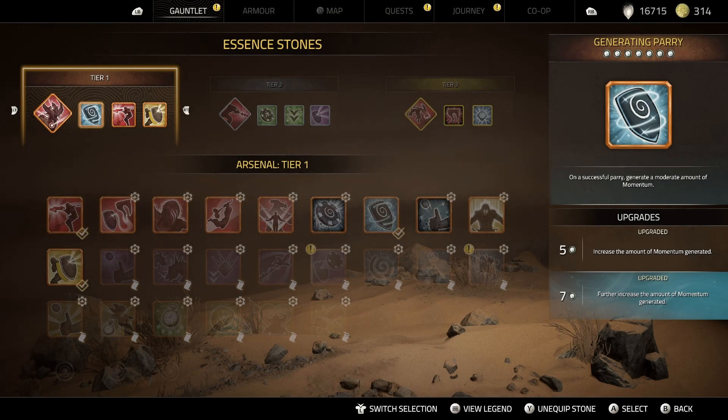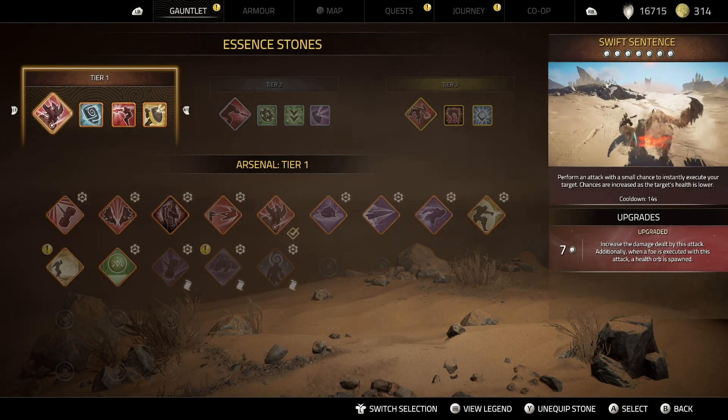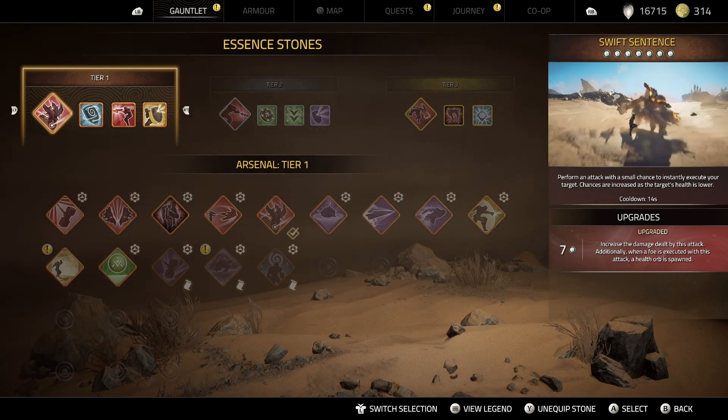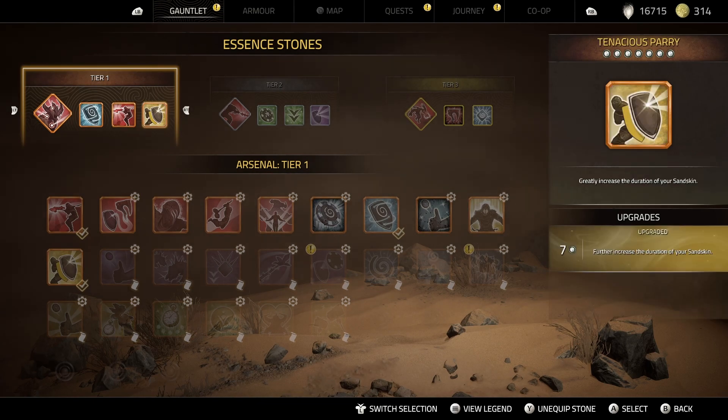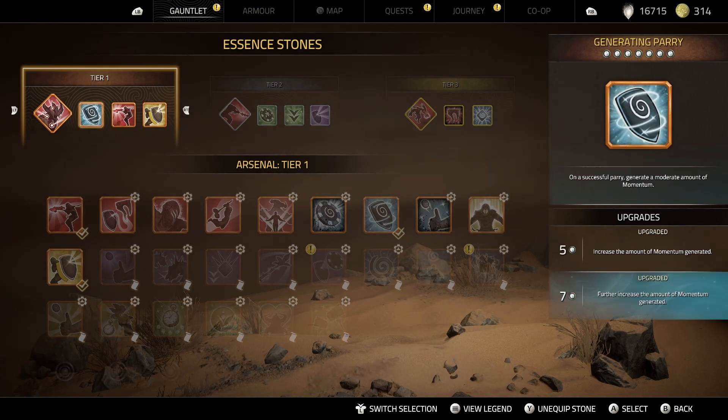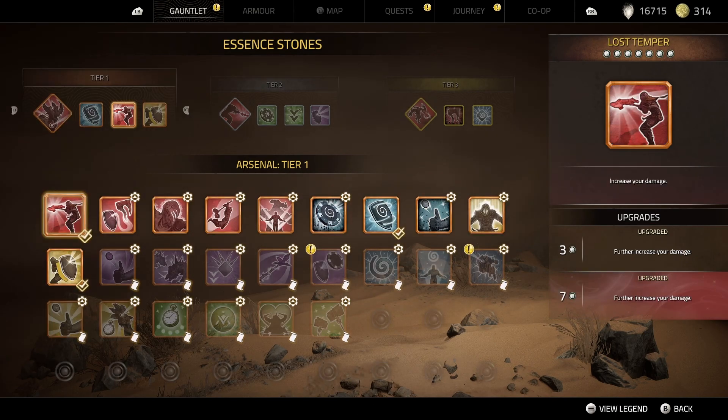For our gauntlet, these are the changes that we made. We are still sticking to the Swift Essence sentence because it looks pretty cool. Same basic items — I don't see any reason to replace any of these. This is just too good; it's my playstyle and Momentum is just gonna be too good.